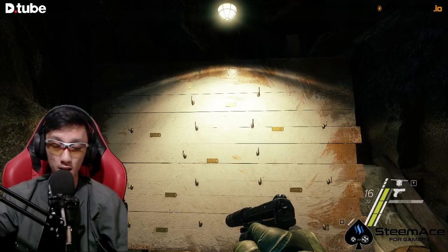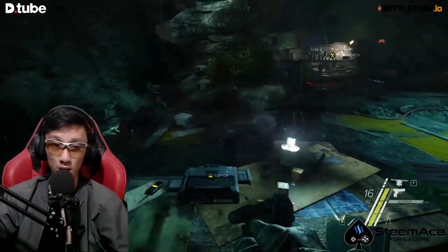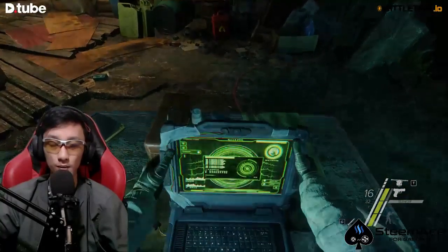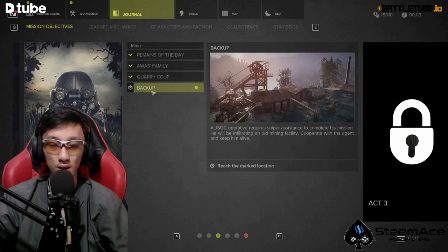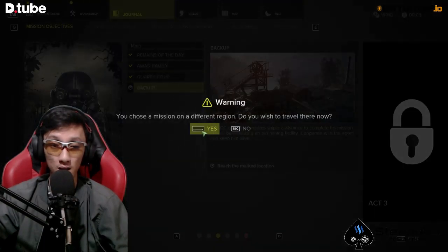Sniper Ghost Warrior 3, Part 13 — exclusive only on the YouTube platform. Thank you so much guys for watching, uploading, and commenting on my previous video about Act 2 Quarry Cow, Dtube exclusive. This time we're going to continue — start the main mission on the laptop. This mission is called Backup Operative, which requires a sniper assistant to complete. He will be infiltrating an old mining facility.